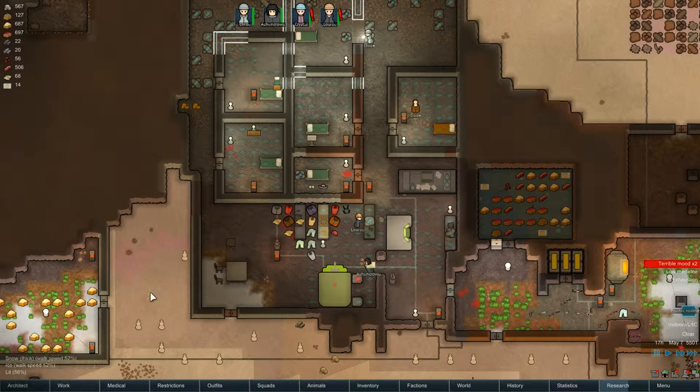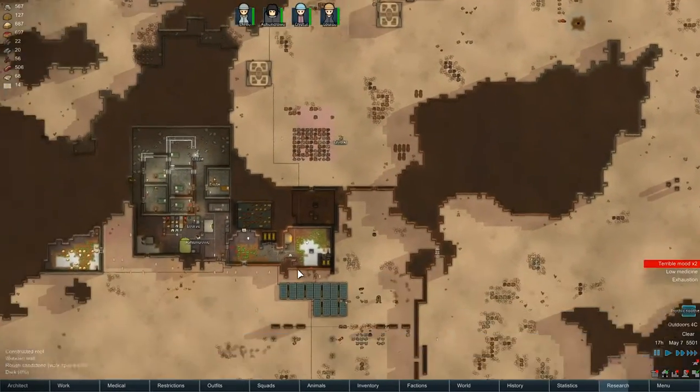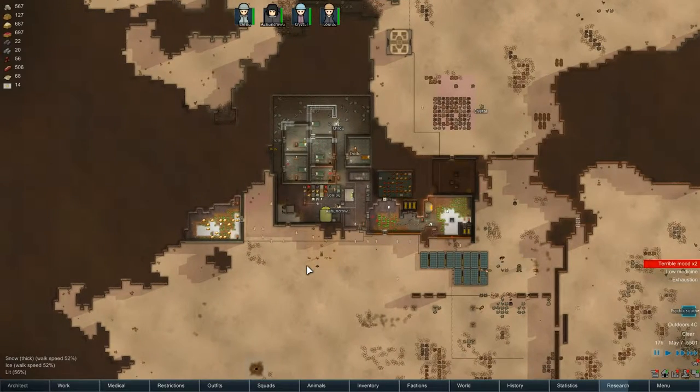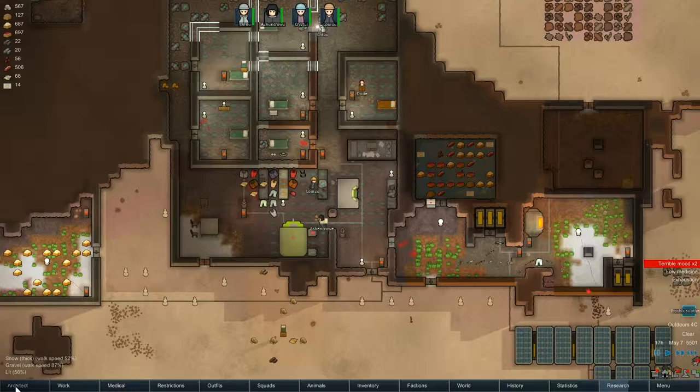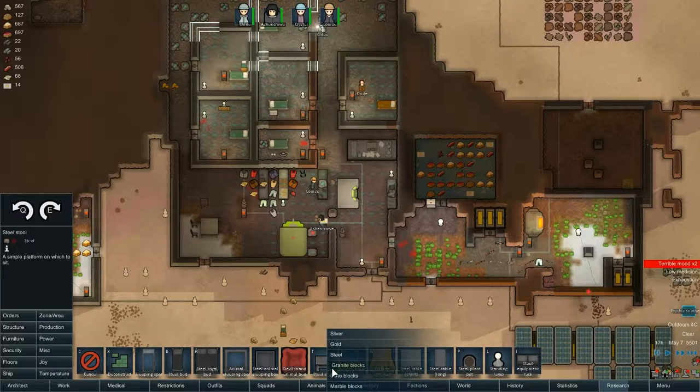Hey everyone, welcome back to RimWorld Alpha 12D with me, Redneck Einstein. We're playing the modded version on the ice sheet. We're doing pretty good, I think. Things were really bad, we lost a few of our colonists, but we seem to have hit a nice steady patch where we're able to fight off any enemies that decide to come and attack us. We're doing pretty good, so I can't really complain.